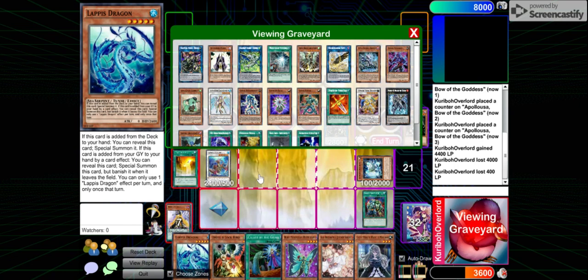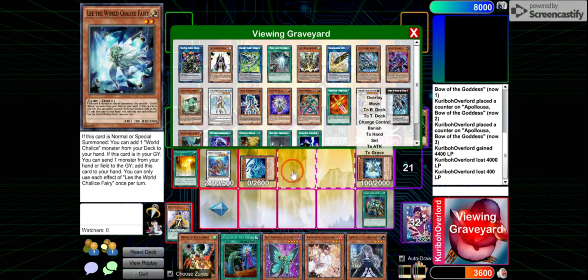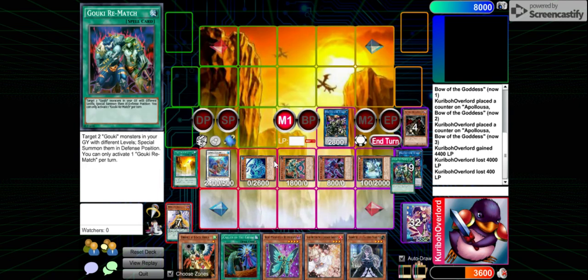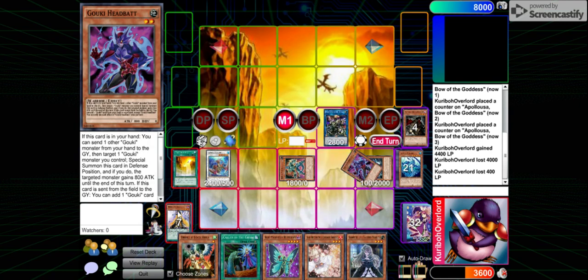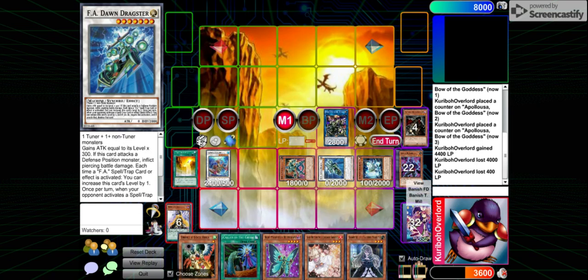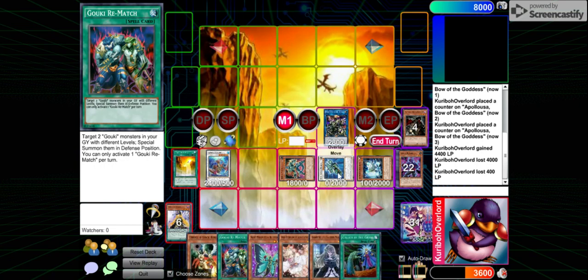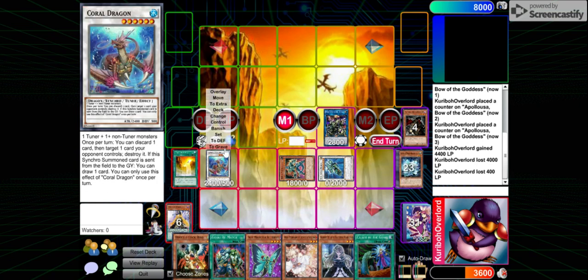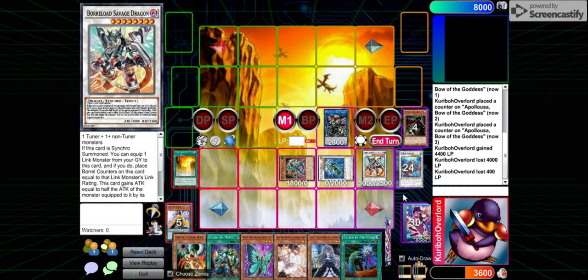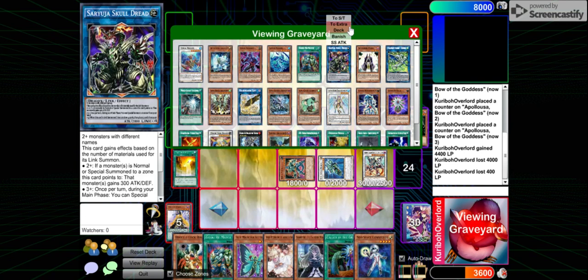Oh sorry — Lapislazuli effect to summon as well. Rematch, summoning Headbat and Suprex. Then you Synchro summon into Draxer. Effect of Headbat and Rematch. Then Synchro summon again into Rural Savage. Coral Dragon effect and Rural Savage effect — equip Sir Yuja.